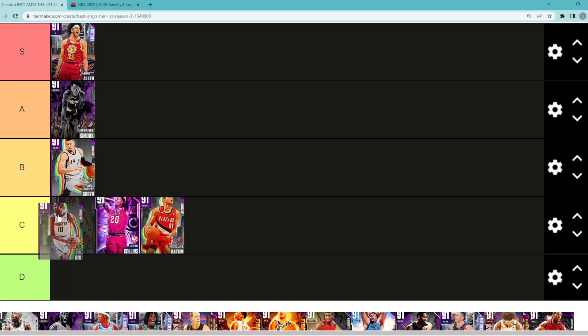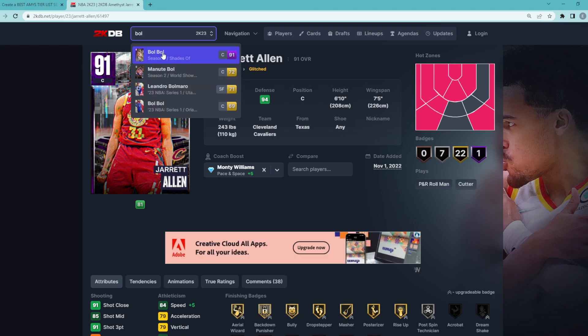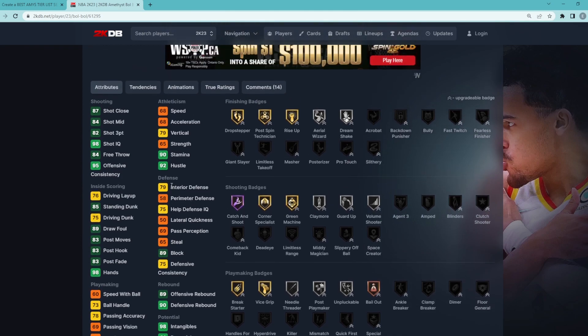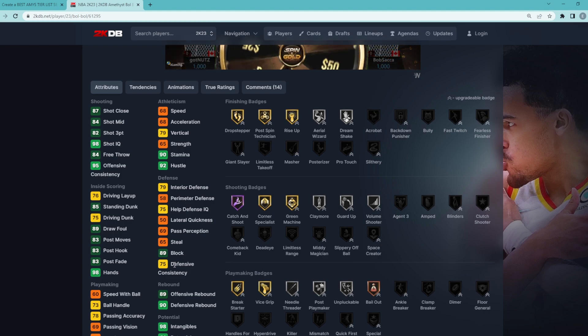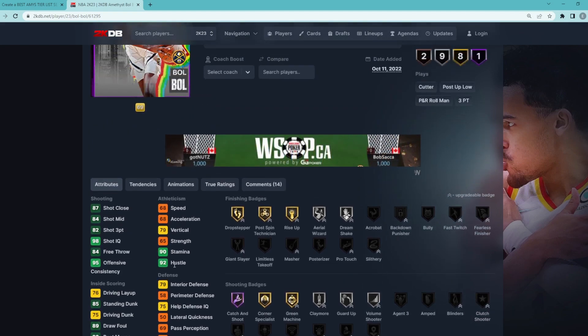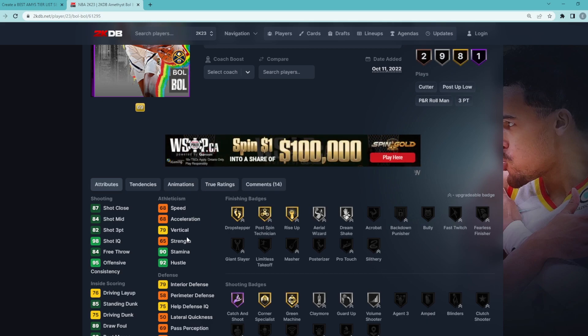Looking at Amethyst Bulbul — this is a tough one because a lot of people love Bulbul or you kind of don't like him. For me he's probably going to be in that C tier category, because he's just not a good defender: 65 steal, 50 lateral quickness, 58 perimeter, only a 79 interior defense, 89 block. The 89 block is really good, but you really don't get that many good block animations this year, so having a high block doesn't really matter too much. He's only got 68 speed and 68 acceleration.